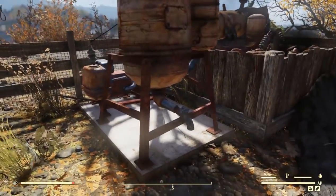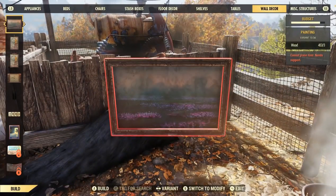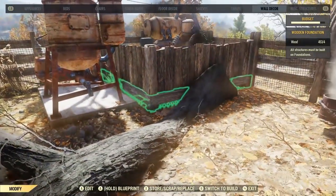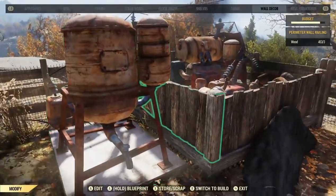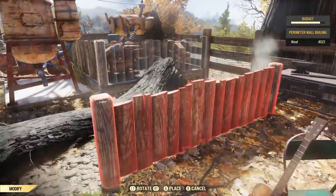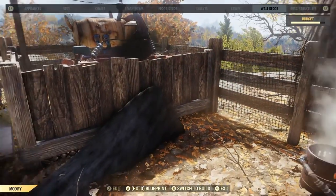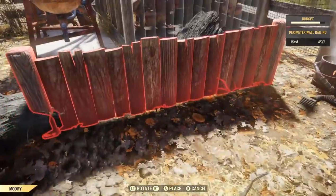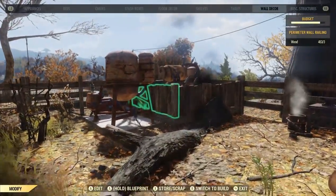I've also got the water purifier - I believe you unlock this just by following the main quest. And I've made this little area here. The building function was very different in Fallout 4 - I could use various glitches to make custom barricades, so generators especially would be in their own little generator box and not out in the open. I didn't like the way it was just plopped on the floor, so to make it as good as possible right now, these fences - I can actually snap a foundation to them, and then snap these perimeter wall railings, and I've just plopped it in there. It looks a lot nicer, and I can put the water purifier next to it.